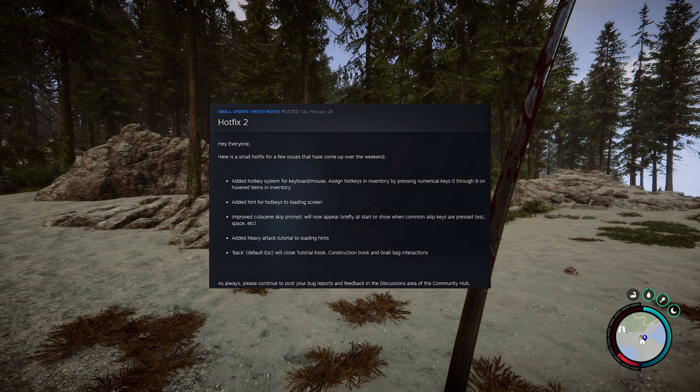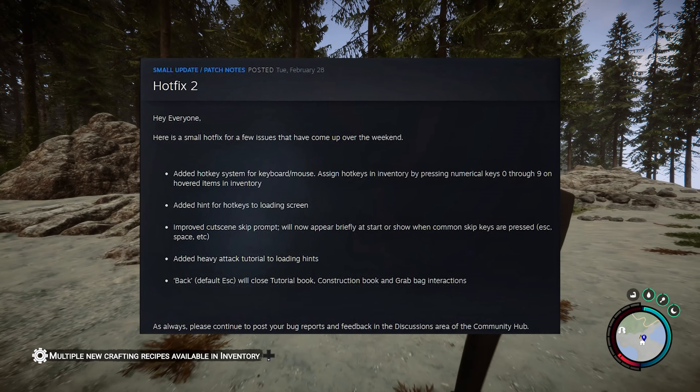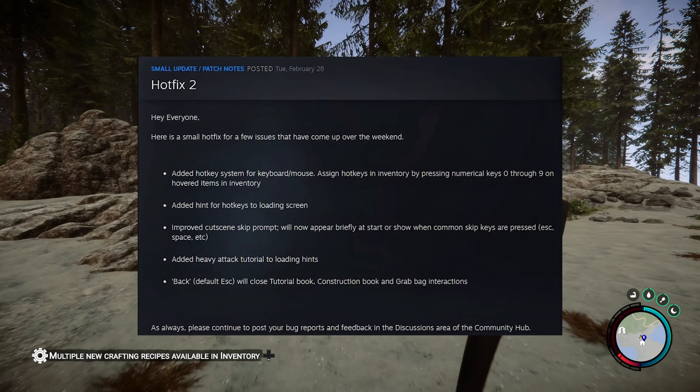Hey everyone, here is a small hotfix for a few issues that have come up over the weekend. Added hotkey system for keyboard and mouse. Assign hotkeys in inventory by pressing numerical keys 0 through 9 on hovered items in inventory.